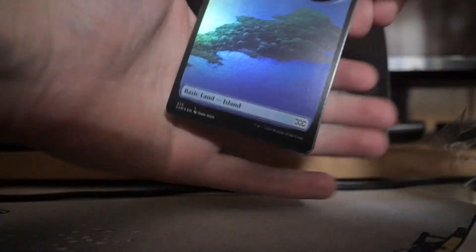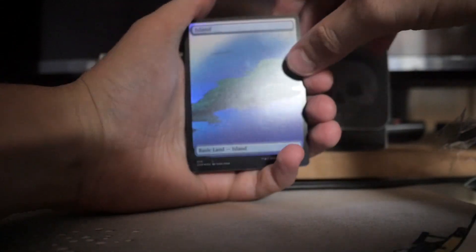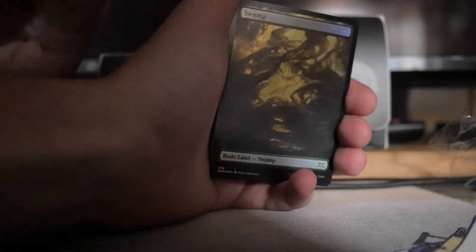Let's see if I did the math right there — we got 10 here and 12 total. So we're going to put these in the front and let's see what we got. Beautiful foil Island there — I'll trade you that for the forest. Wow. Beautiful. Okay, that's a good hit.